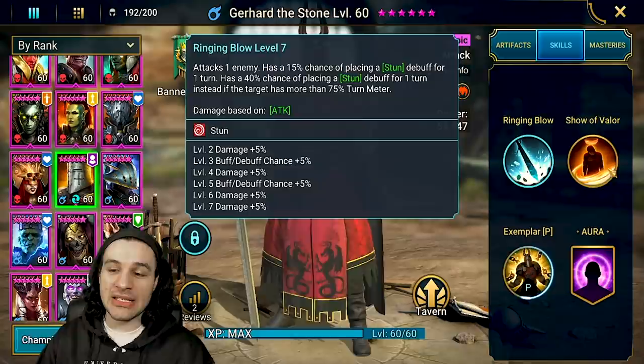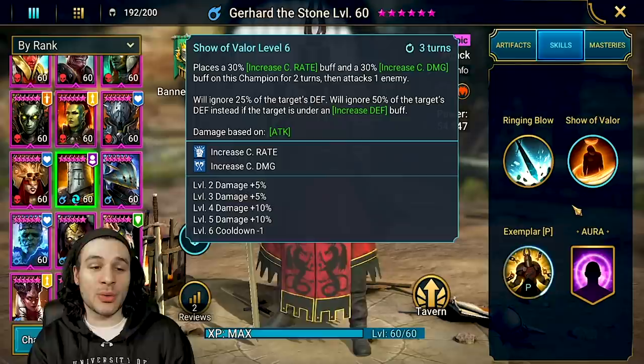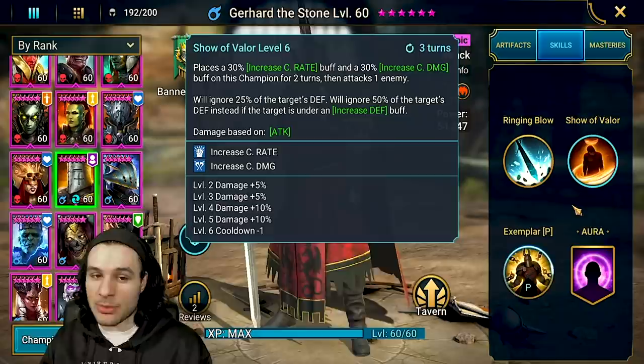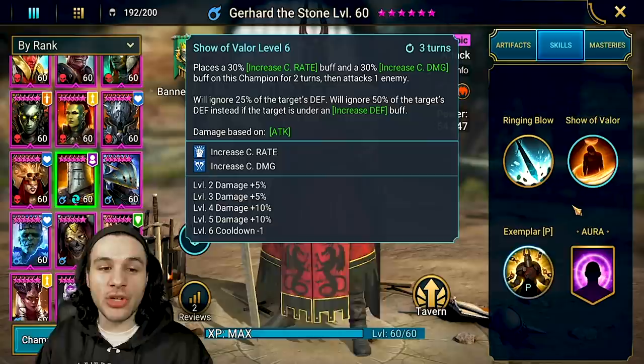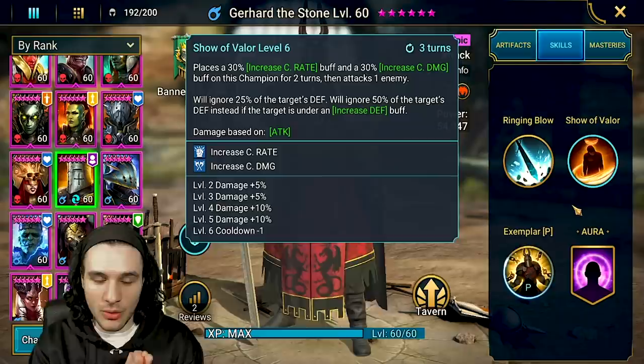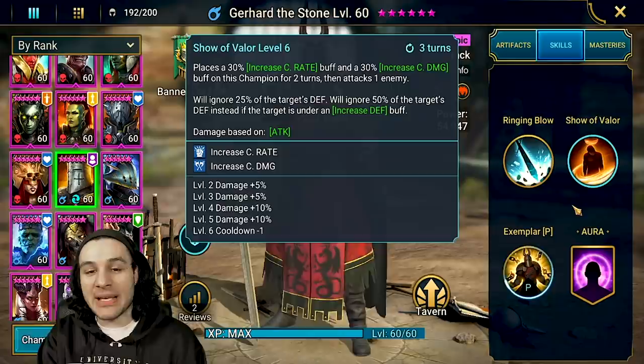Now the A2 is where this champion really shines. Show of Valor — three turn cooldown, fully booked: a 30% increased crit rate and 50% increased crit damage buff for two turns, then attacks the enemy. Right off the bat we have Coldheart vibes here, and on top of that CC from the A1, he only needs 70% crit rate to actually do a ton of damage.